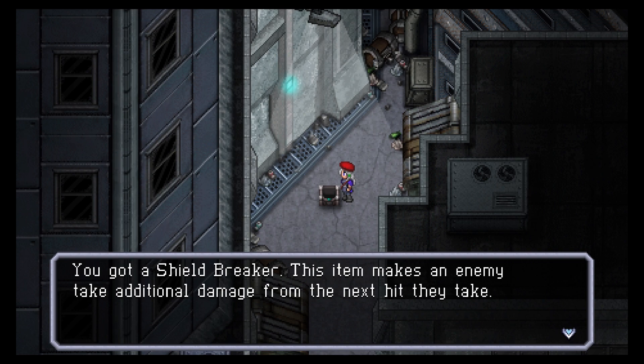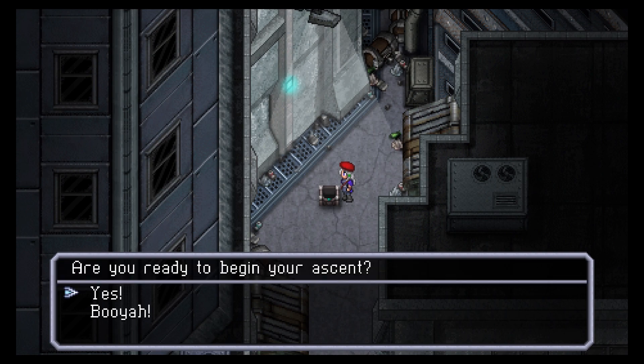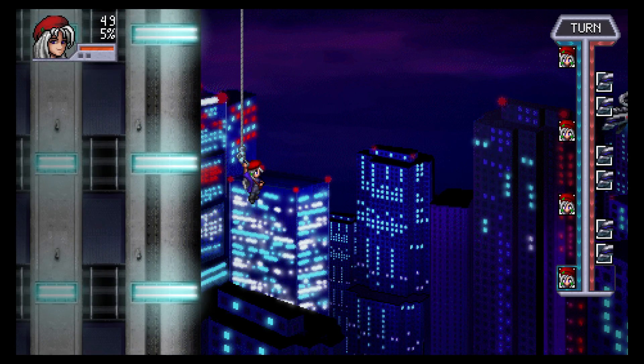That's such a cool chest — plain and simple but so charming. The sound effect of that! You got a Shield Breaker — this item makes an enemy take additional damage from the next hit they take. You also got a Grappling Hook. Are you ready to begin your ascent? Hell yes!